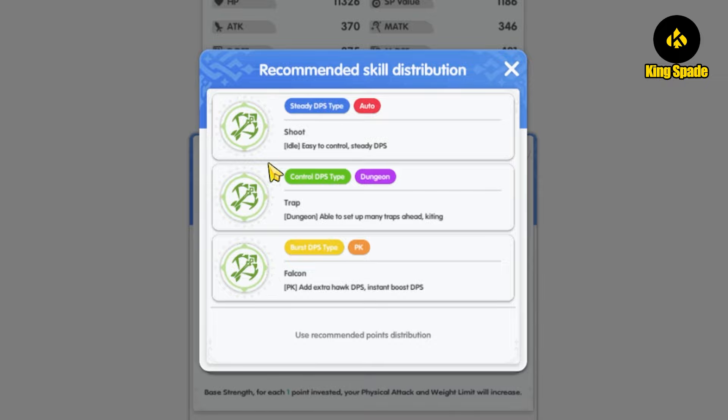The recommended attribute points distribution lists out three builds or play styles for the archer, given the names: Shoot, Trap, and Falcon. The Shoot build is for idle or AFK farming — in ROR this is suitable for auto exploration. The Trap build is stated for dungeon, and the Falcon build is for PK, in other words PvP.